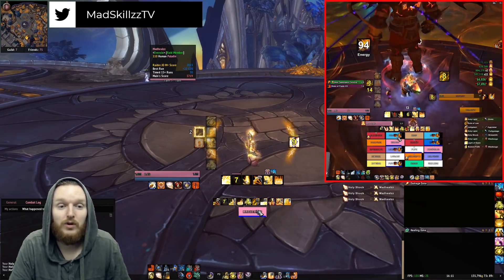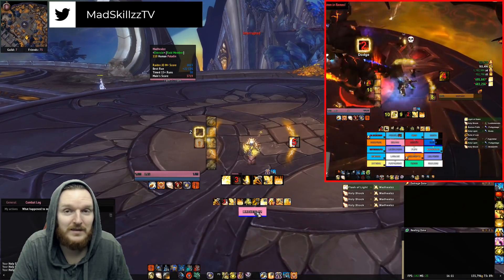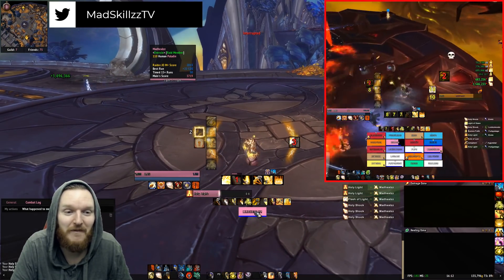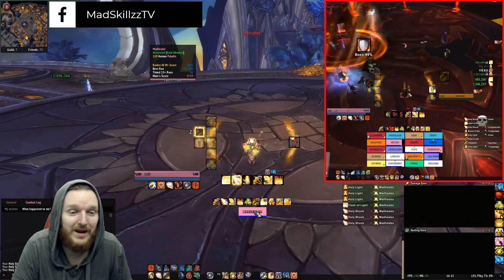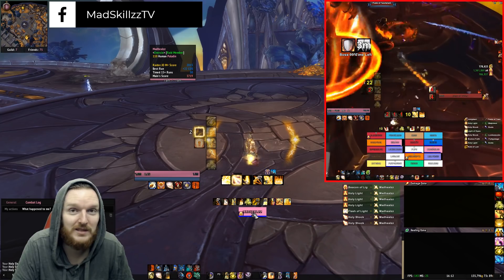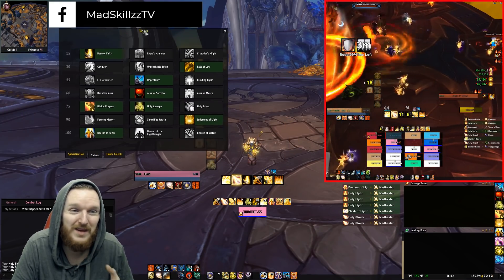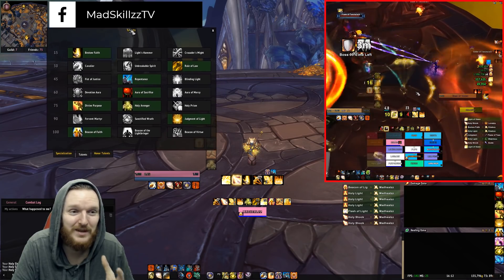Then you decide: do I need some really juicy Flash of Lights, or do I just need a fast Holy Light? Holy Light is extremely mana efficient because you will be placing beacons on the tanks. And since this is mainly a raiding guide, you'll be running talents similar to what I'm showing here.